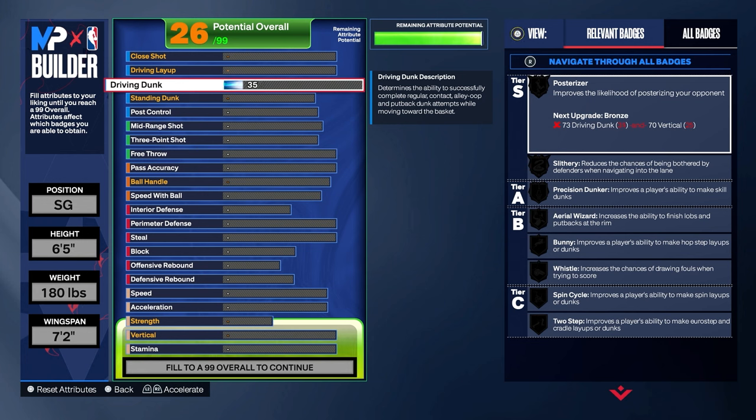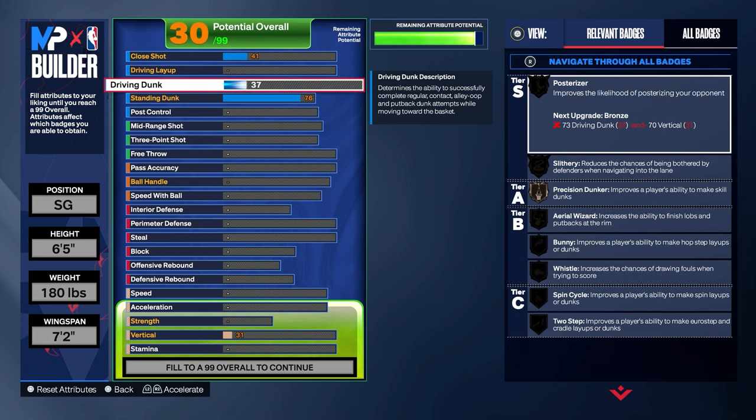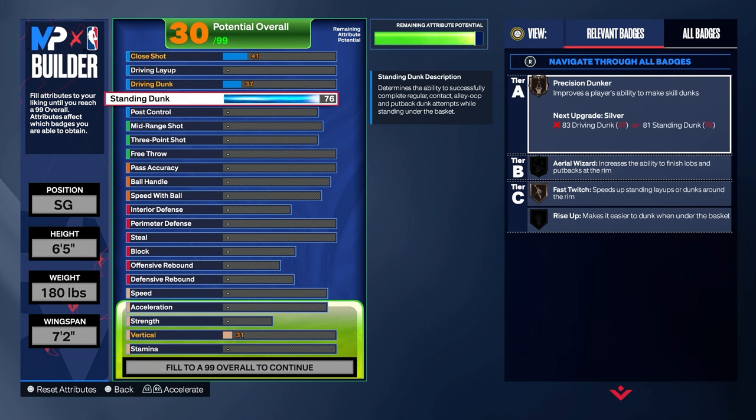Off the top we're going to go with a 37 driving dunk. You can leave this at 36 because that's the actual requirement you need, but I'm pretty sure I get extra attributes at the end so I'm leaving it at 37. For the standing dunk — the more important thing on a lock build because you're going to be backdooring — I took this up to a 76. Do not try to take your standing dunk up without having any driving dunk. If that driving dunk is not at a 36, you will not do a single standing dunk. It's 2K, it don't make sense, but trust me, I've tried it.